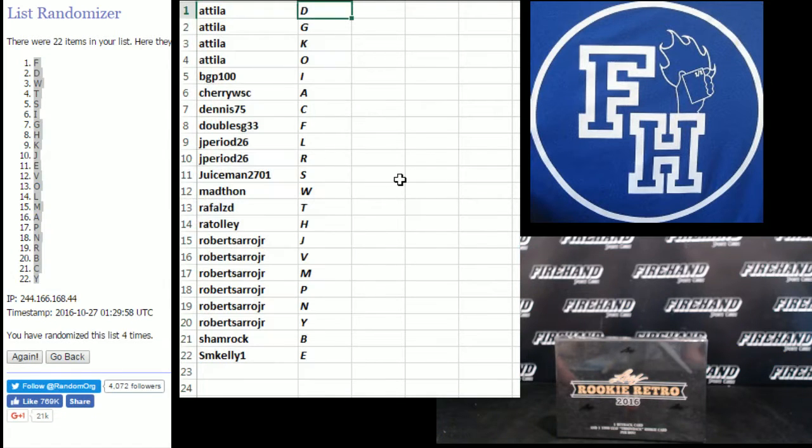Attila: D G K O. BGP 100 I. Cherry WSC: A. Dennis 75: C. Double SG 33: F. J Period 26: L and R. Juiceman: S. Mad Thon: W. Raffles: E D T. R A Tali: H. Robert Serro Jr.: J V M P N Y. Shamrock: B and SM Kelly: E.